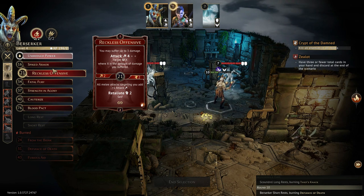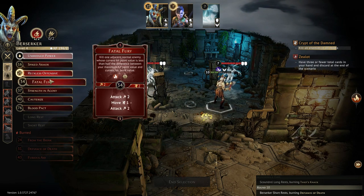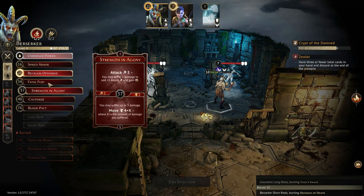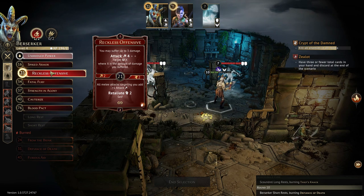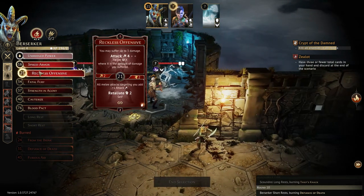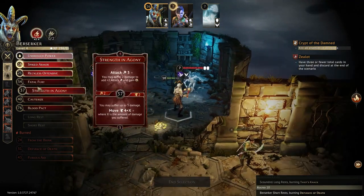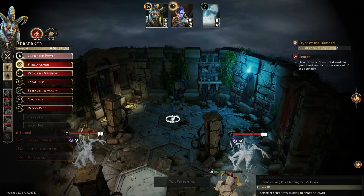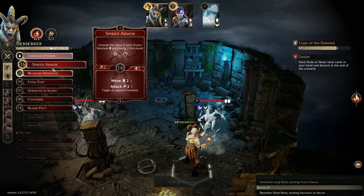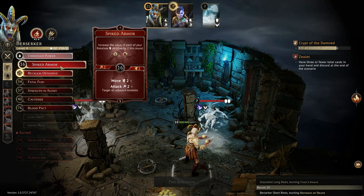So if I can plan it right and coordinate it, that could potentially work. Now, the scoundrel's best movement is five. So the scoundrel's not going to be able to get there. The four attack from the berserker will be helpful. But yeah, it's a tough call here — there's a lot of traps in the room, so even maneuvering is a bit difficult.